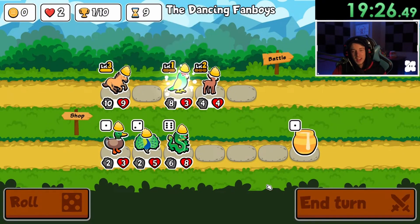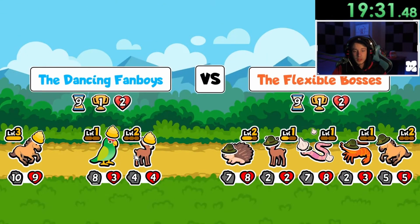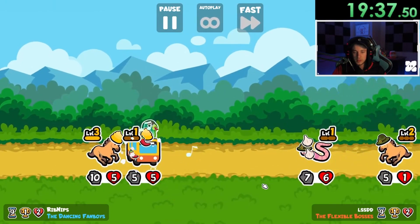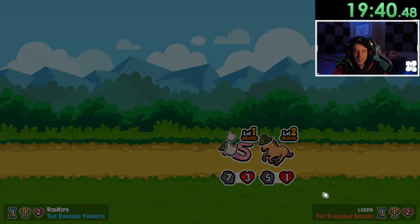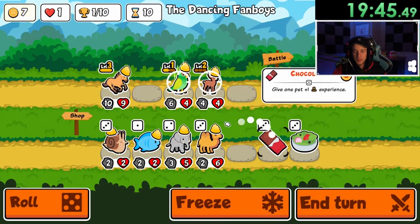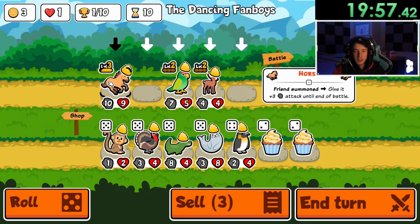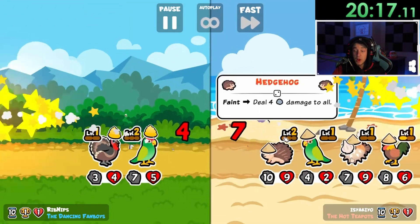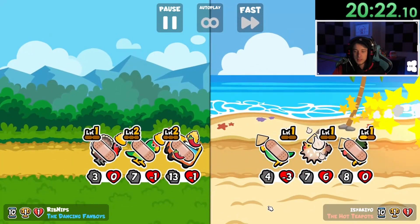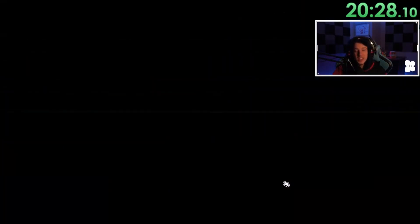Two deer — gimme, gimme. Oh my goodness, I can't do anything — I just want a pill but we do lose. I can't believe I rolled so many deer; I just wanted a pill. This is so weak — it's round nine, I'm gonna lose with just two deer. What was that strat? Second parrot gives three attack; this gives it three attack and three health, and it has a parrot that's gonna do it twice. At least I won, but my goodness.